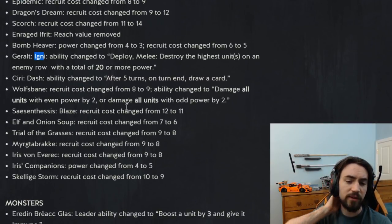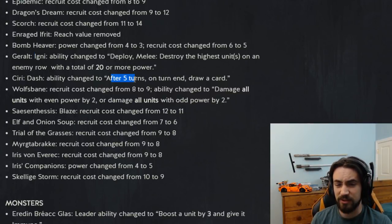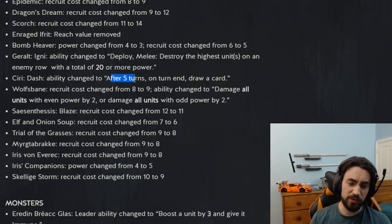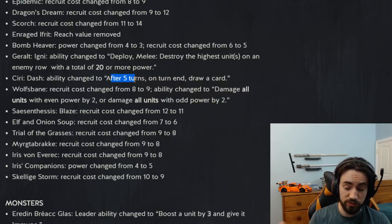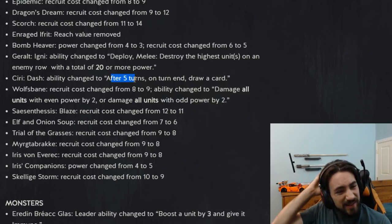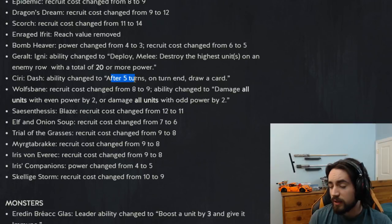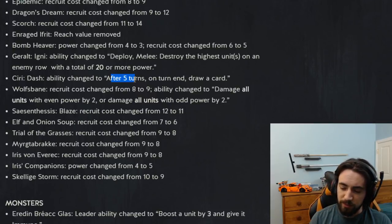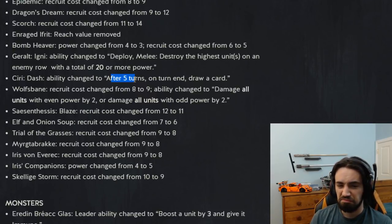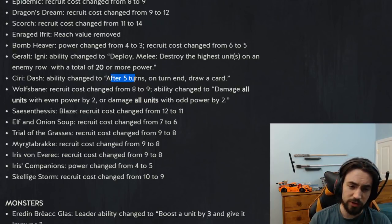Ciri Dash ability changed: after five turns on the board, draw a card — it used to be four. I like the change; the card was kind of silly. It was a little too easy to pull off, especially because of how end-of-turn effects work — you could play it, pass, and it would still go off and draw cards. This card and Ciri were kind of defining round ones. The card's still good with Aridon: throw it down on turn one with Aridon, give it immunity, and you'll still get your free card. But by no means will you see it in every deck — it's a fair nerf.